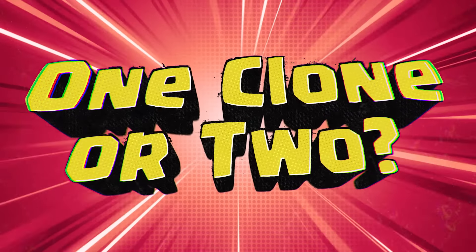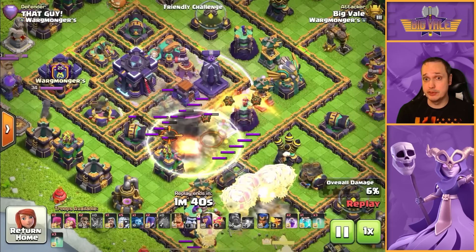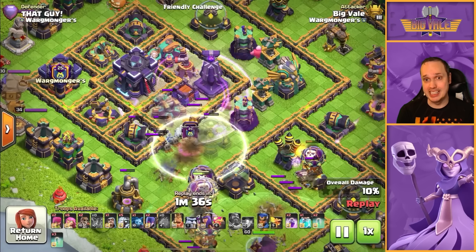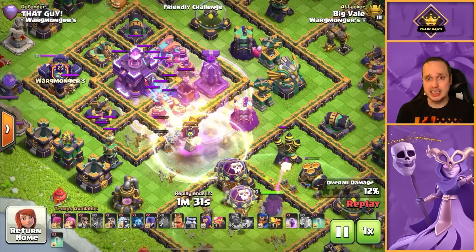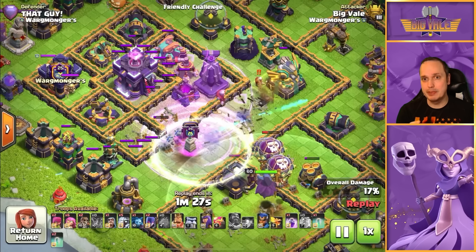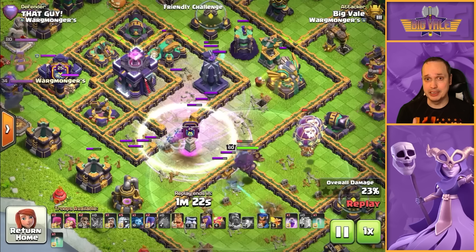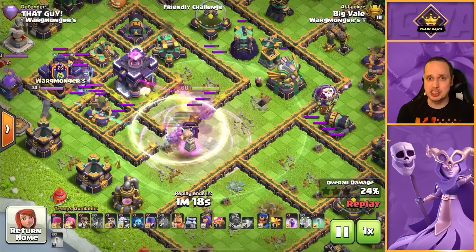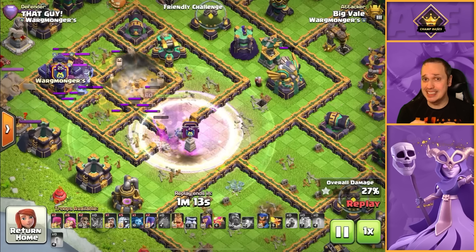Using two clones is my preference, but there's also the option of one clone, more invis, and an extra rage. Where that really comes into its own is if you've got multiple targets in different directions - it gives you a longer period of time with just one clone but more invis to realize the value. Here you can see if we'd had a double clone we may not have had a chance at getting the town hall; the single clone gave us a little bit more of an edge in this scenario.